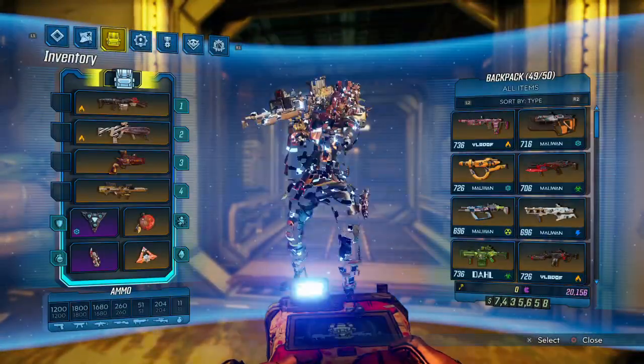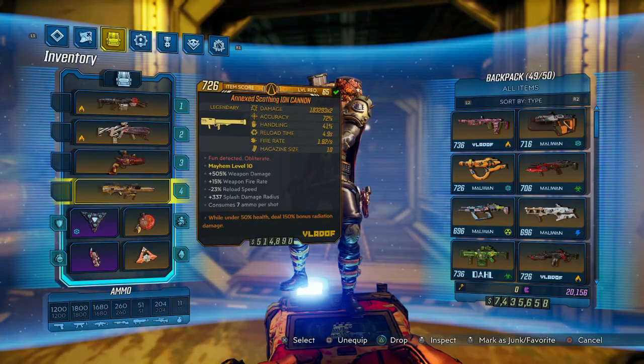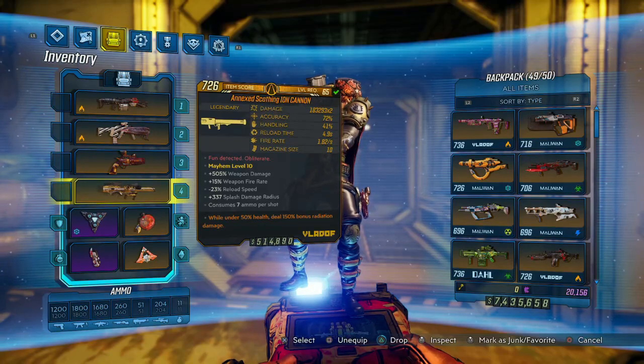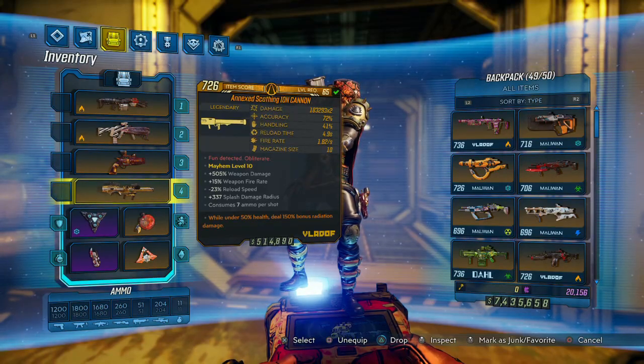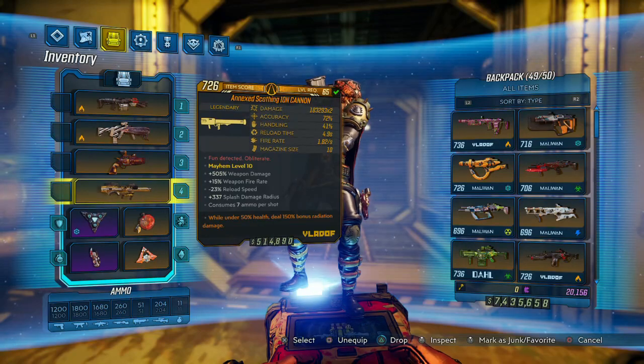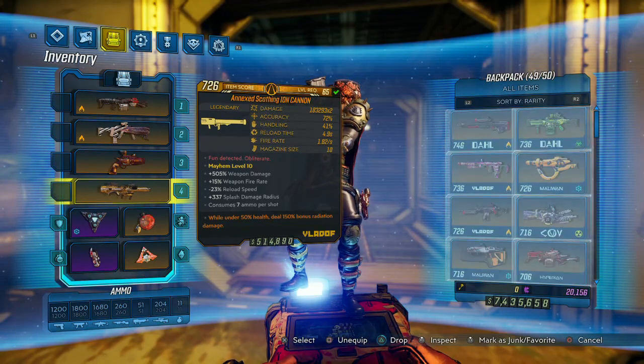This one does have the 5150 anointment. Obviously this is one of those weapons that'd be really really good with 390 anointment for sure. This thing hits like a freight train - 180k times two base damage, and then 505 weapon damage on the card, which is pretty insane. Even the level 57 one was at like 97k times two, so that just speaks to how heavy this thing hits.